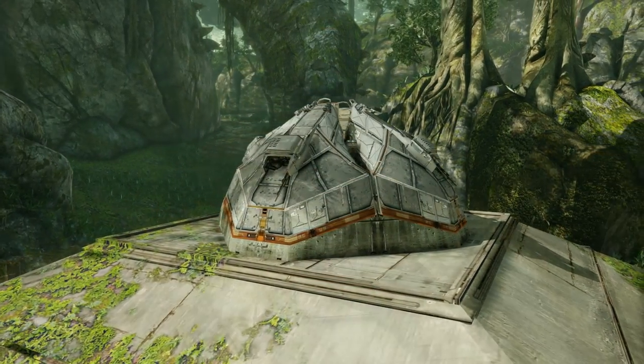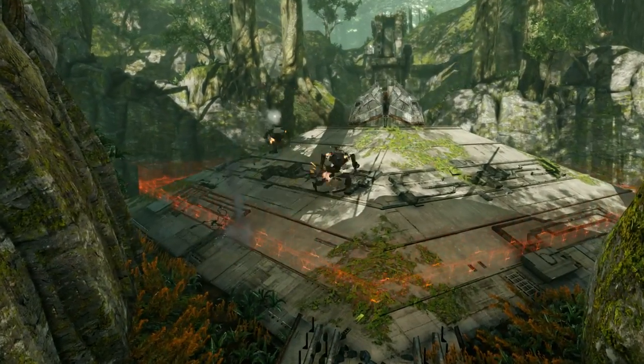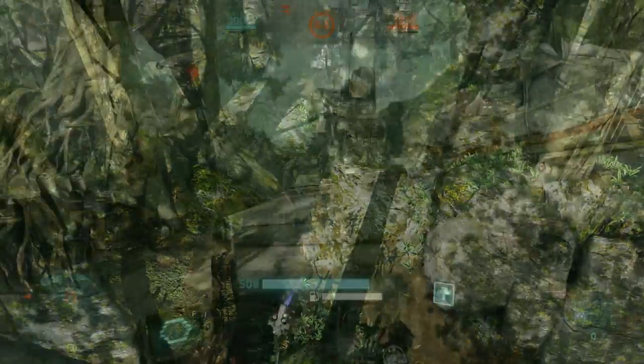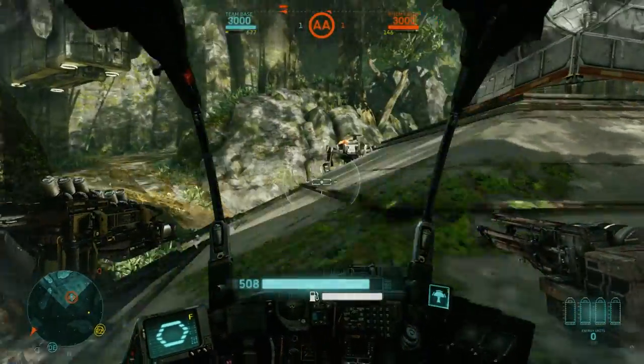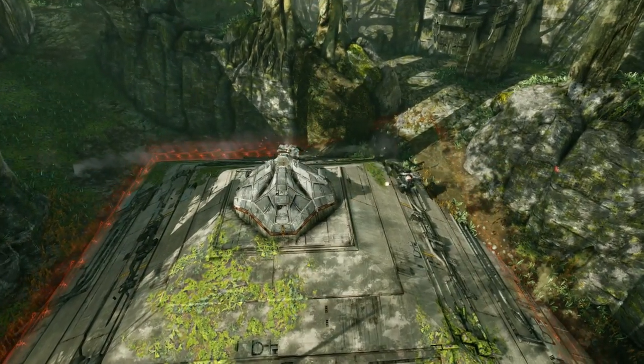Set within the forest basin, the AA's unique pyramid shape and interconnecting paths guarantee a hard-fought struggle. Use the side path behind the pyramid to flank the anti-air point and take your enemies by surprise. Be sure to utilize the pyramid shape to your advantage, as it provides excellent cover along its slopes.